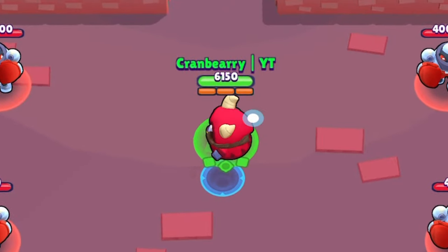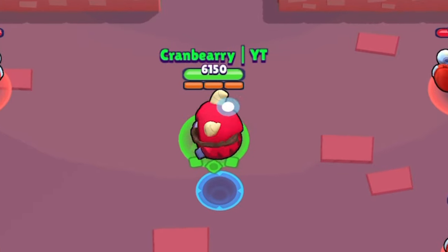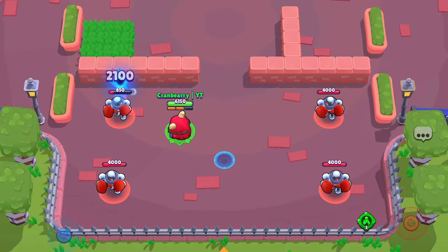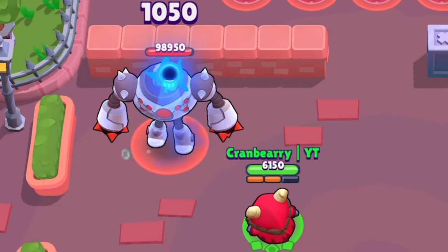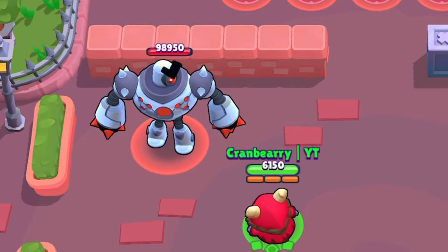First, we will discuss RT's mechanics. If you already know all of this, feel free to skip ahead to the next chapter. RT is officially classified as a damage dealer, but he also makes a good tank. His main attack is a single projectile that upon impact with a brawler will mark them. The next attack will then deal double damage and the target will be marked again. If you do not deal damage to a marked target, the mark will disappear in 5 seconds.